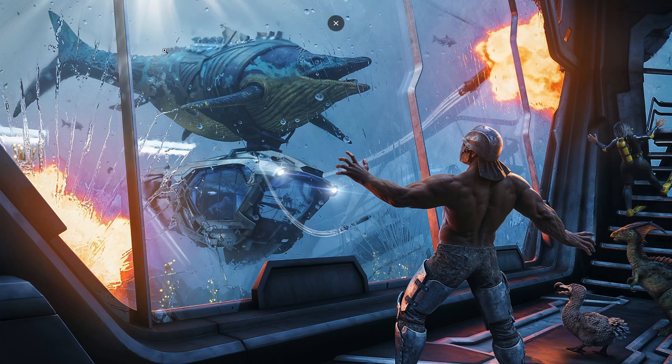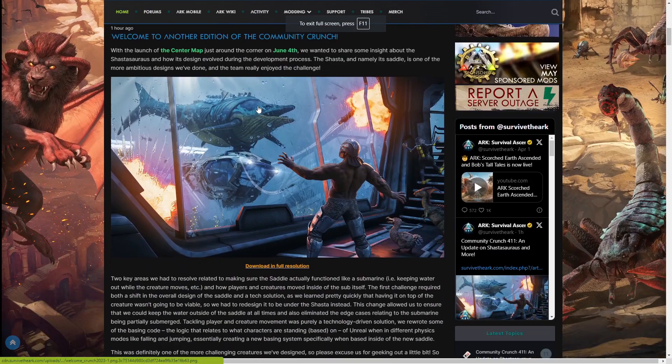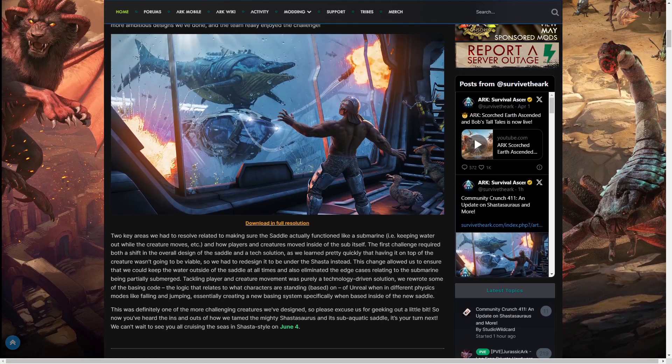Another thing is the submarine was supposed to be on the top of the Shastasaurus but they actually moved it down. If we go back into the community crunch, if you read through this paragraph it looks like when they tried adjusting the player mechanics like the movement under the water they ran into some issues. It looks like they didn't want to have an area where you'd be partially in and out of the water because that was pretty hard to code. So it makes a lot of sense for them to move the submarine below the saddle, although I think it would have looked much cooler if it was almost like integrated into the creature.